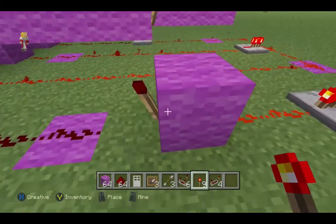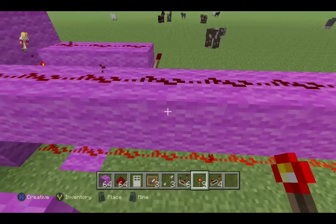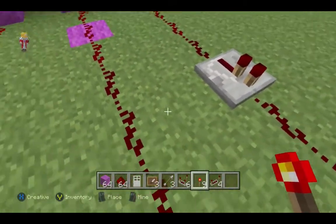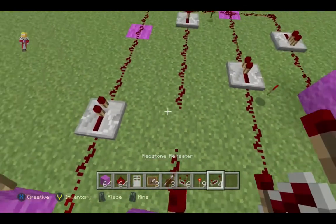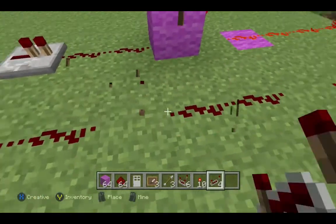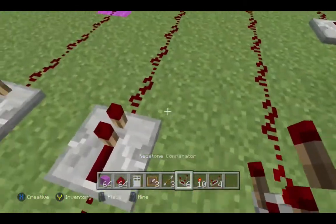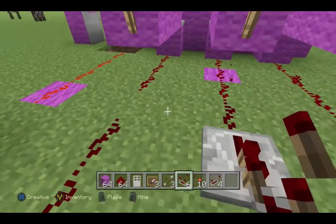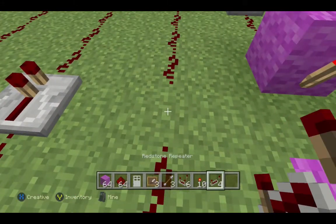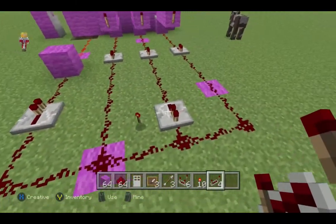I'm going to change it so the password is 333. I need to change some of the redstone so it works with 333 — I need to place the repeaters in a different place for all of them, except for one. We place this here and I think now it is good except for that one.